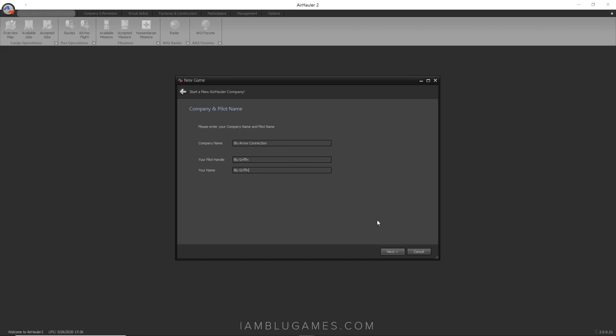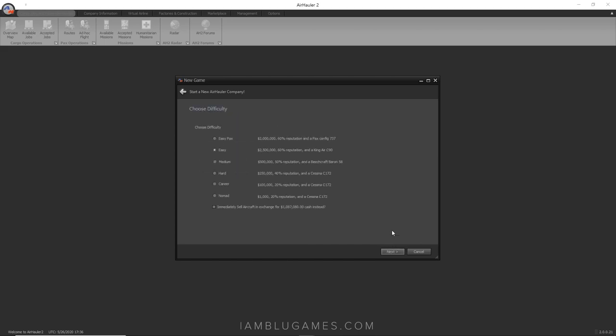Now it's gonna ask you for the difficulty. My tip: I personally would not choose anything lower than Hard. At Hard you get $250,000, 40% reputation, and a Cessna 172 which you can immediately sell for $239,000 — giving you close to half a million dollars to start. Money isn't the biggest issue; the issue is reputation. You cannot lease an aircraft or take out a loan until your reputation reaches 40%.